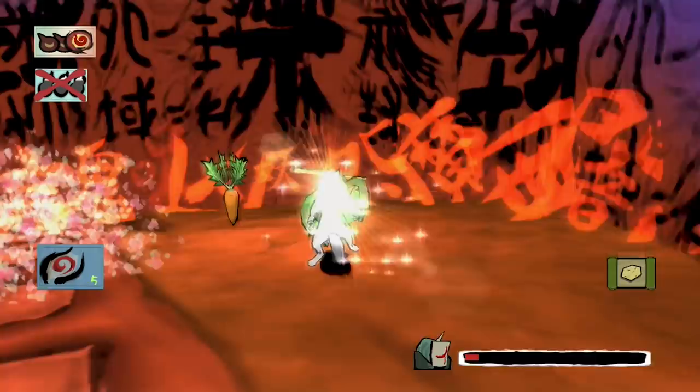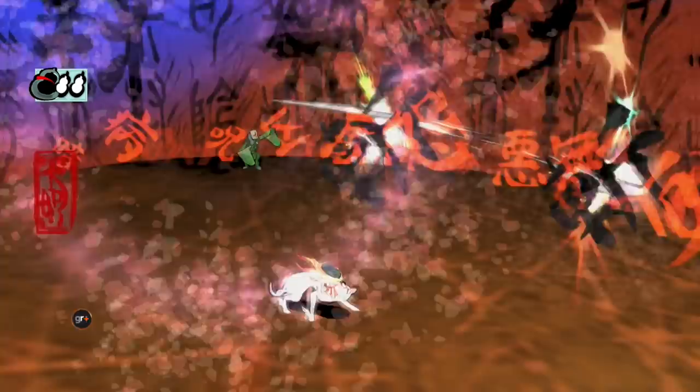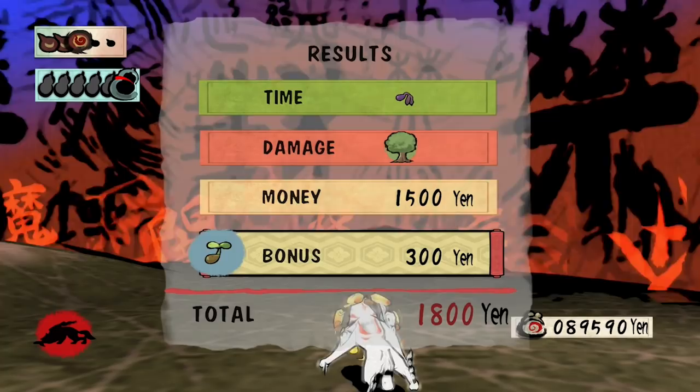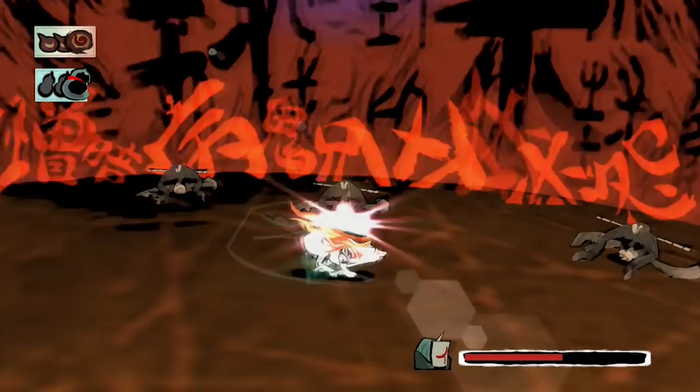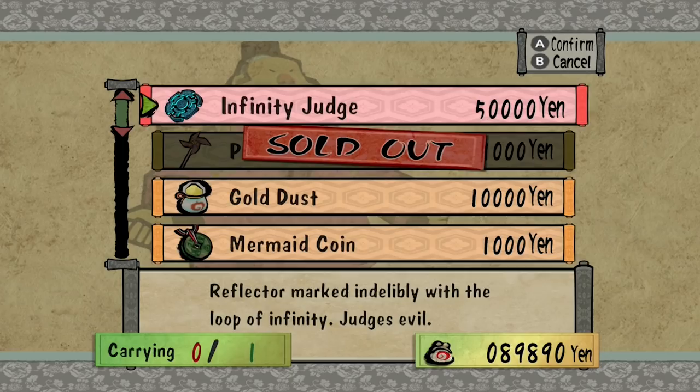Keep fights as short as possible and avoid taking damage. Your fights will be measured both on the time it takes you to complete them and the amount of damage you take. A blooming cherry blossom tree is the highest indicator of how well you've done, with the sprouting seed being the lowest. So keep your fights short and avoid taking damage, which will double the amount of yen you get from each scuffle. Every item in Okami costs quite a bit of cash, so those bonuses will add up quick.